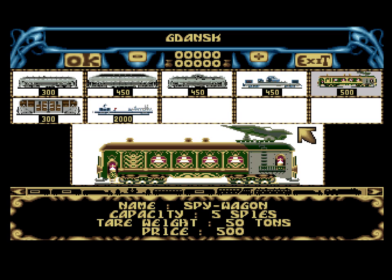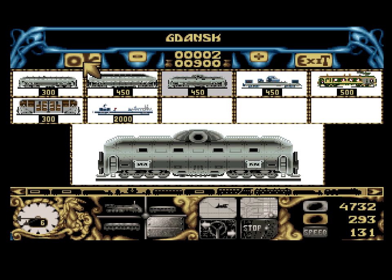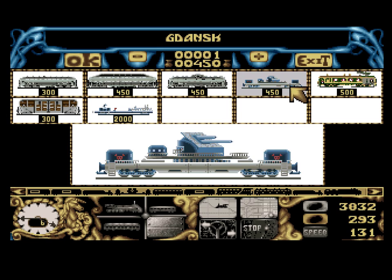If times get tough, you can always use the lignite, but you're literally burning money — so don't do it. Gdansk is, I think, the only city where you can get the missile launcher. Don't get it right now, because it's pretty much useless at this point in the game. What you can get is the spy wagon — there's really nothing wrong with that. Also, I think Gdansk has the lowest price for cannons, so getting cannons at 450 is a pretty sweet deal.